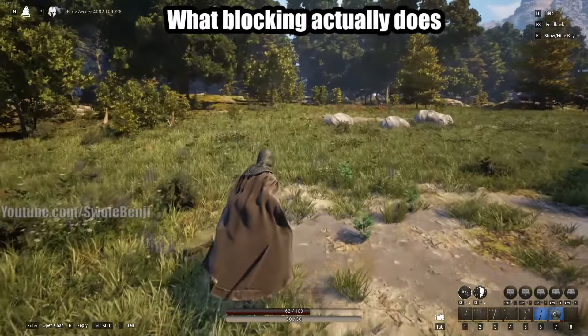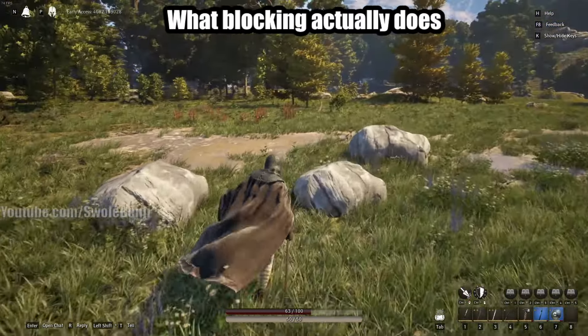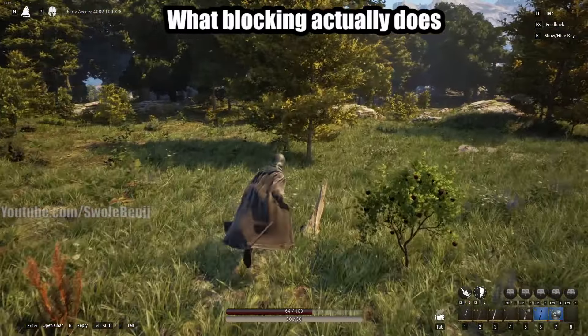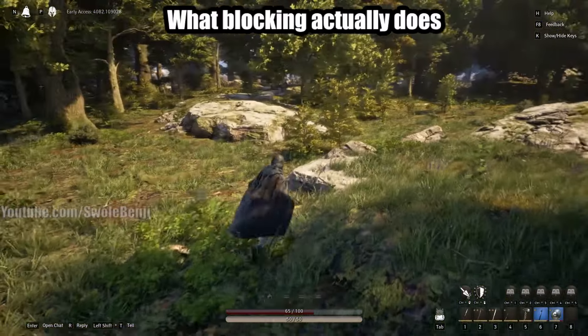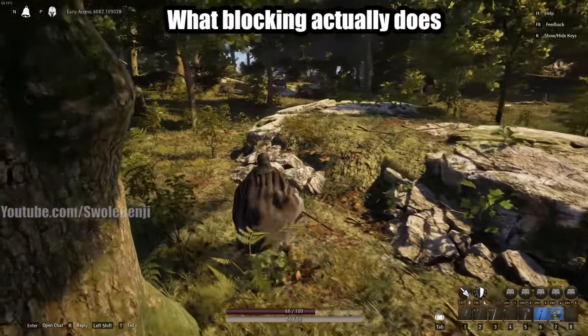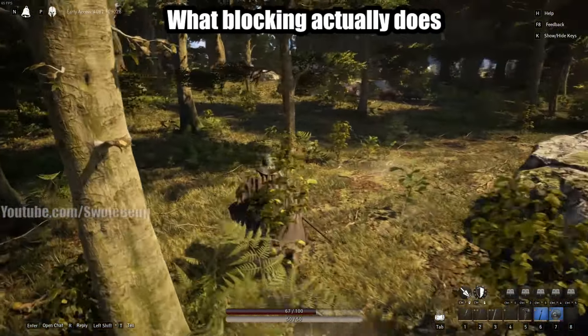You're probably wondering what blocking actually does besides draining stamina. If you didn't notice from fighting that boar, blocking reduced damage to 0. That's what it did. It will not always reduce damage to 0 - some enemies simply hit too hard and will hit through your shield. Having a better shield and better defense will absolutely help with this.